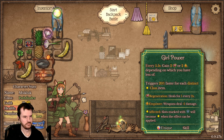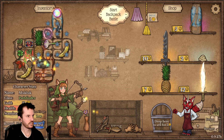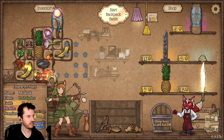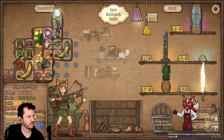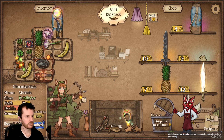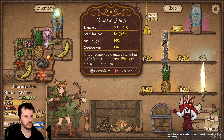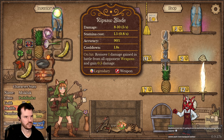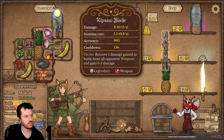Does it need to be in contact with stuff? Rip saw blade: on hit, remove one damage gained in battle from all opponent weapons, and gain 0.5 damage. Oh, scaling!